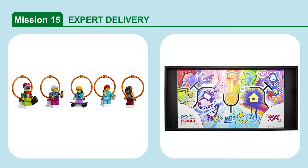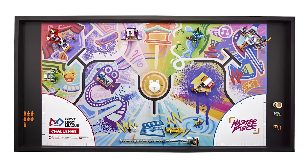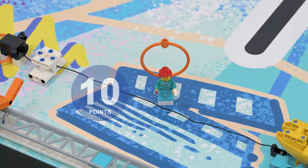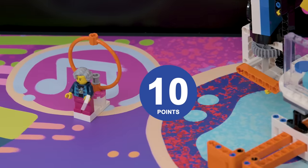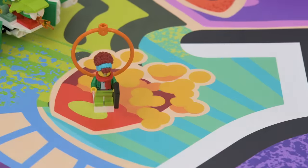Mission 15: Expert Delivery. Deliver the experts to their target destinations. Score if the following experts are at least partly in their target destination: Sam the stage manager in the movie set; Anna the curator in the museum; Noah the sound engineer in the music concert; Izzy the skateboarder in the skate park; Emily the visual effects director in the cinema.